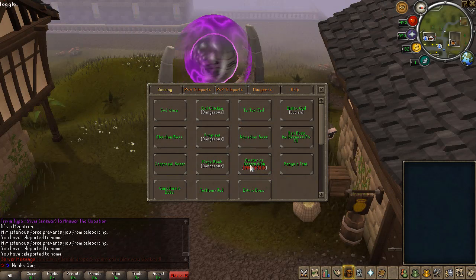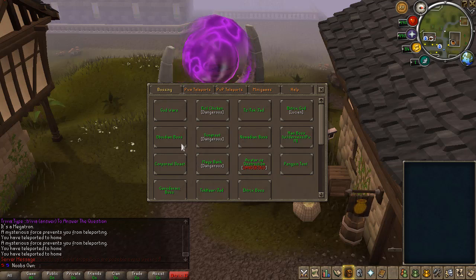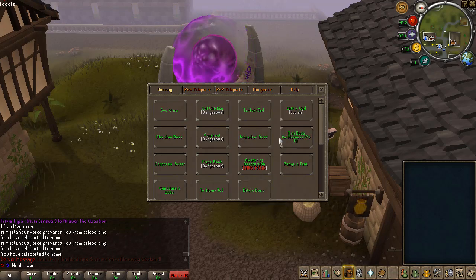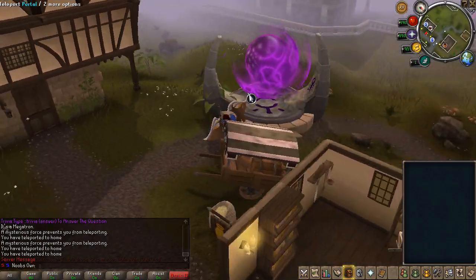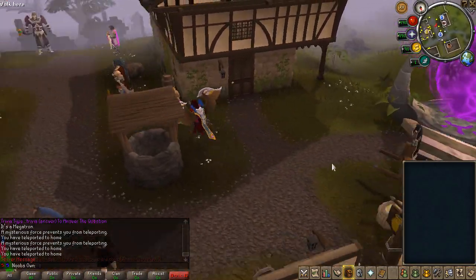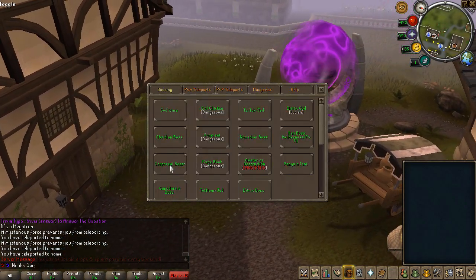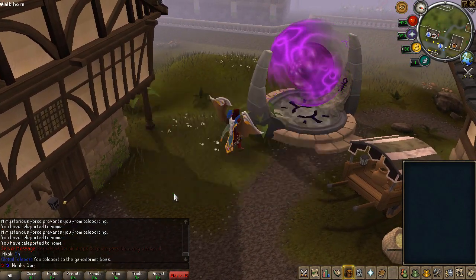Now for the bosses themselves — there are a bunch of cool custom and regular bosses on the server. Regular bosses include God Wars, Evil Chicken, Jad, and Obsidian Boss. Custom bosses include Sunfreed, Nomadian, Man Boss, After of Destruction, Atrix Boss, and Atrix God — which is Lucian. You can talk to Lucian in the south of Edgeville to go to that boss. There's also Corporeal Beast and the Kalphite Dormic boss.